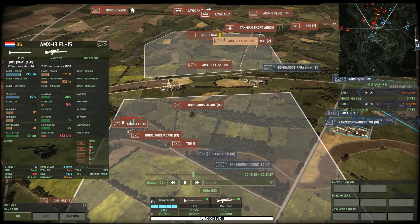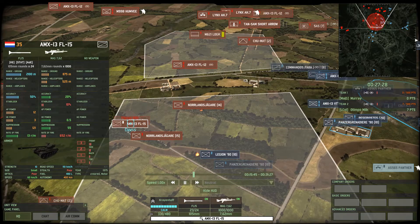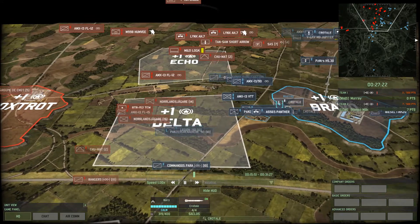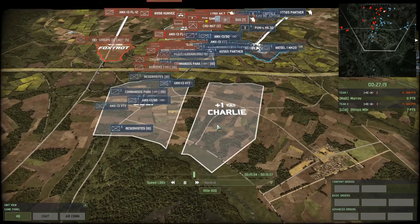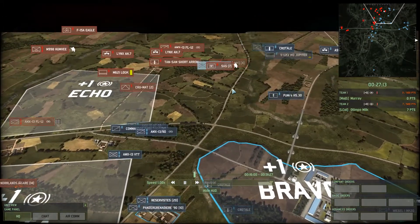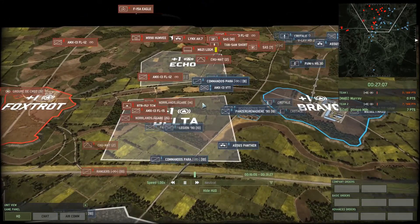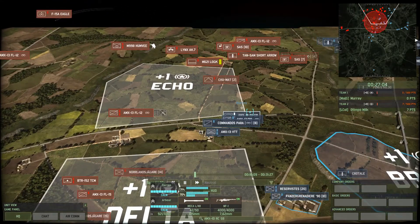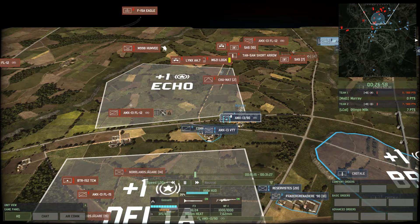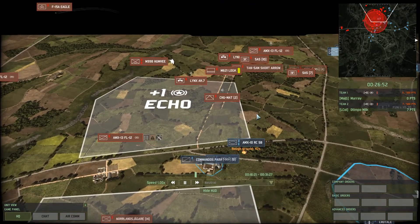Is that the Tank Tap one? Yup — they nerfed this one a little bit. I think it had like an extra range tick or one more AP, it had a high AP for what it was. Interesting enough, I'm surprised Murray hasn't tried capping Charlie yet, but I think maybe he's getting pushed pretty hard here in Echo, so he probably just wants to spend all his points there. Neither player is really confident enough in Echo or Delta to try and cap it. Those SBs are definitely going to put the hurt onto those 13s.